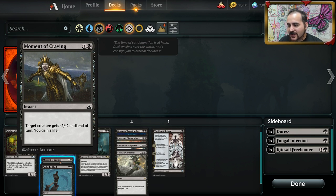Moment of Craving — there's a lot of two-toughness creatures out there. There's the Knight of Autumn — when it enters the battlefield, you choose one, and that trigger goes on the stack. You can Moment of Craving it before they get their triggers. This used to be great against Jadelight Ranger before Dominaria and M19 came out — you'd Moment of Craving it before it got the counters. Stupid good card. It will for sure see play. To kill a creature and gain some life for two mana is very powerful.